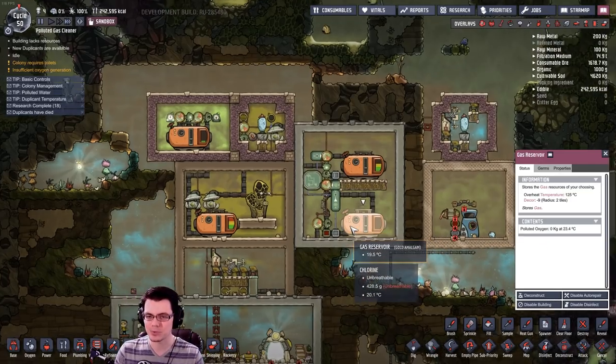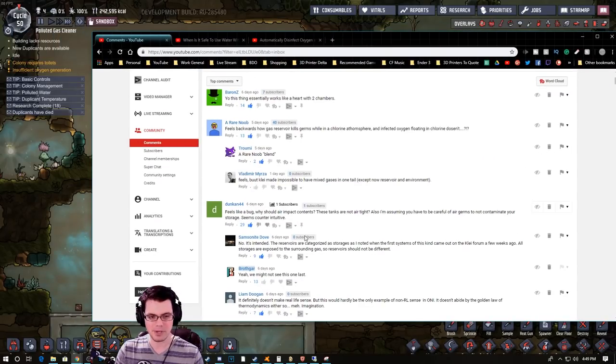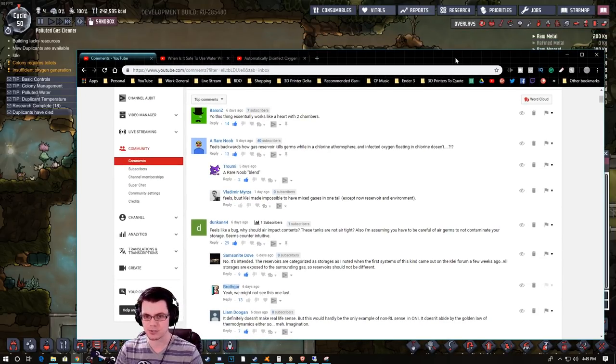So first things first: why does this thing actually disinfect? As mentioned by Samsonite Dove, these things are categorized as storage units, and storage units are exposed to the gas behind them. If you put something like slime in there, it'll give off polluted oxygen to the environment around it. Whether or not that will remain as the game progresses, I'm not sure — only time will tell.